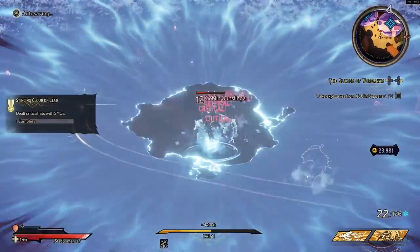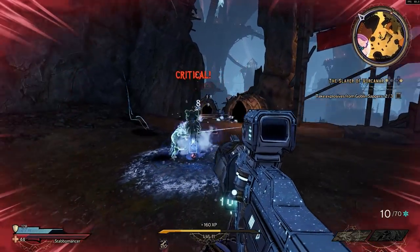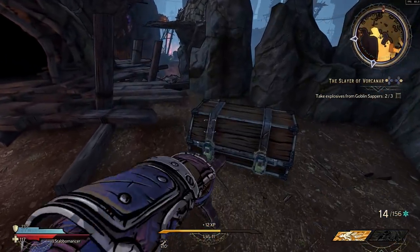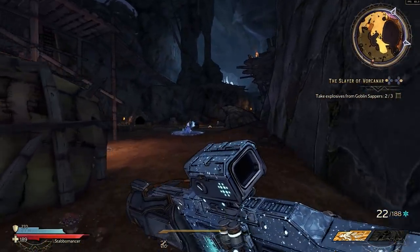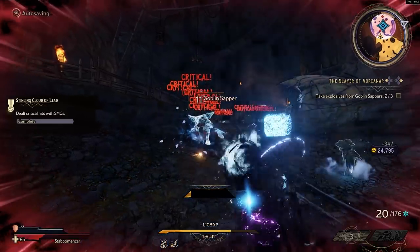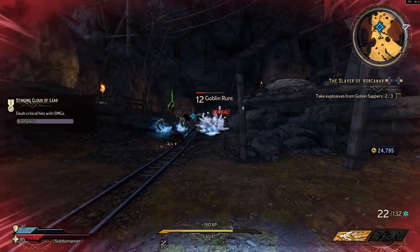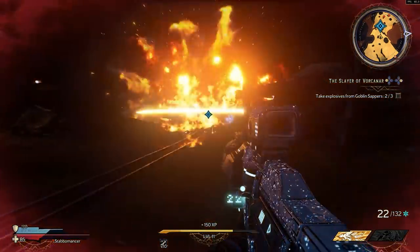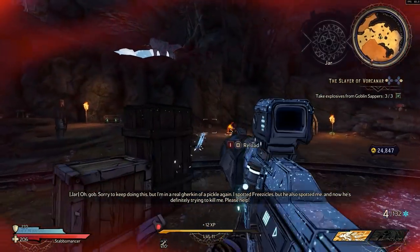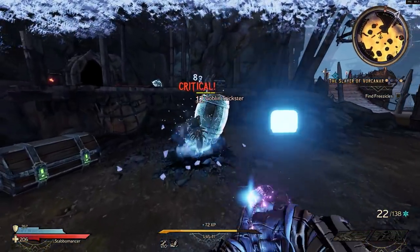I love finding new gear. Pretty much every playthrough I've done I've gotten something good. The ricochets are hitting for crits too with the Stabomancer's ability — this is actually a pretty strong gun with this character. It's two ammo per shot, a little ammo-heavy, but does crazy good damage.